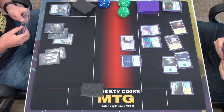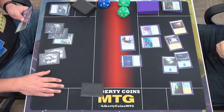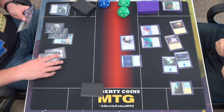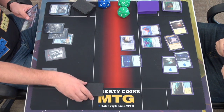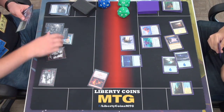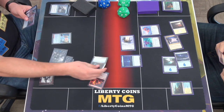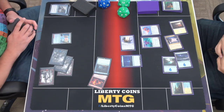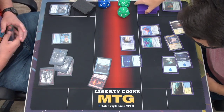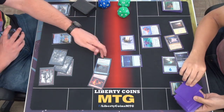Land for turn. Let's pay one to cast Dual Strike — the next instant or sorcery is copied. And then pay three for Tasha's Hideous Laughter. So you exile cards from the top of your library until you get to 20. I'll do that twice.